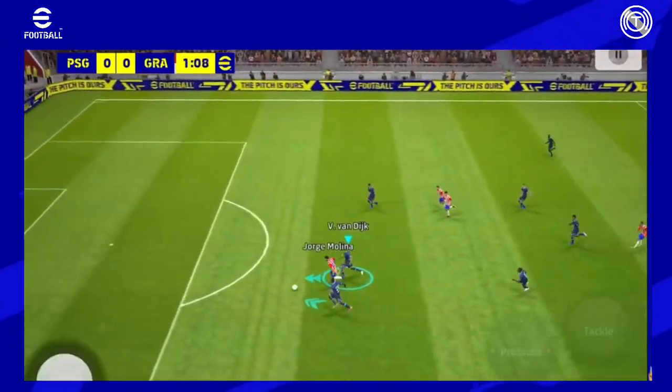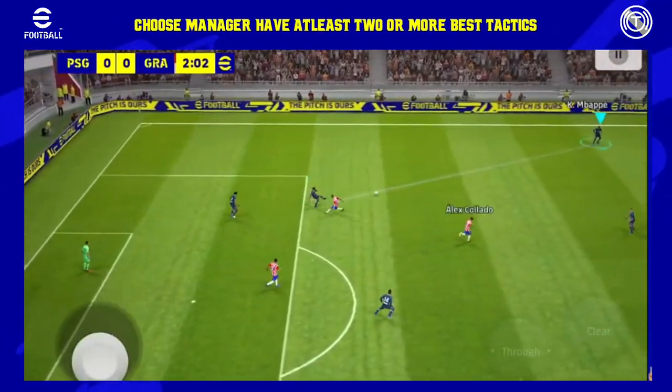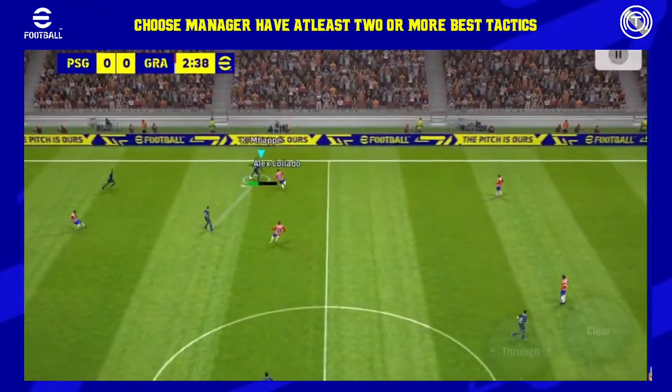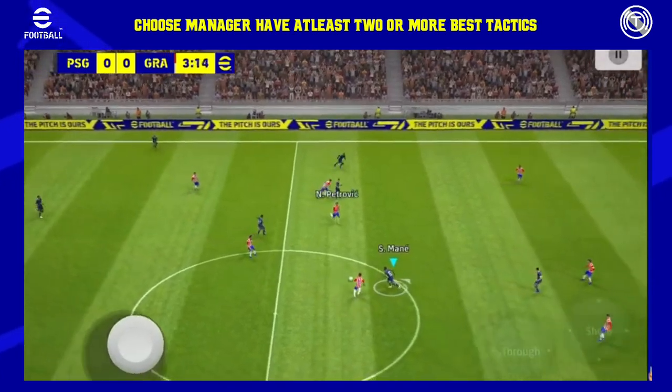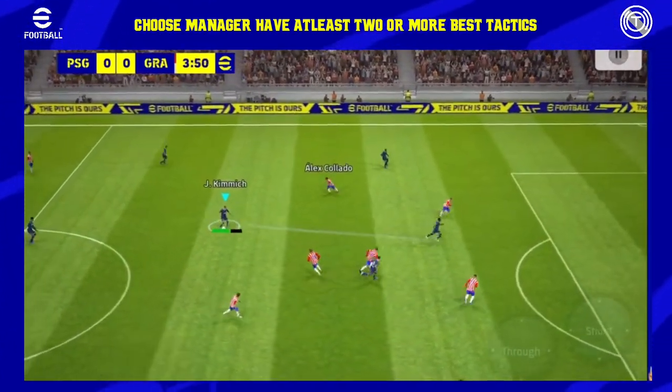I guarantee you — how to choose a manager? If you choose a position game or counter-attack, you can design it. In this video, we will talk about three categories: possession game, out wide, and long ball. This is related to possession game. If you look at quick counter and long ball counter, there are two categories.